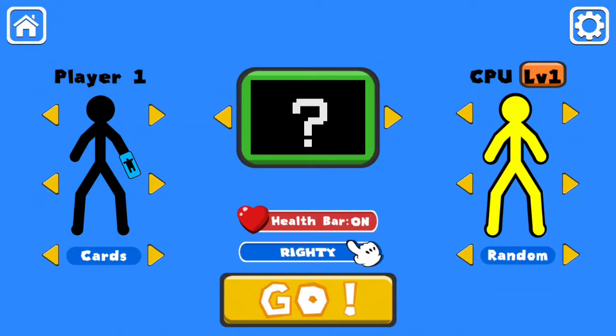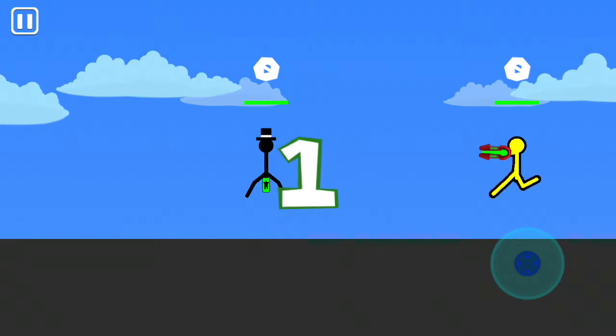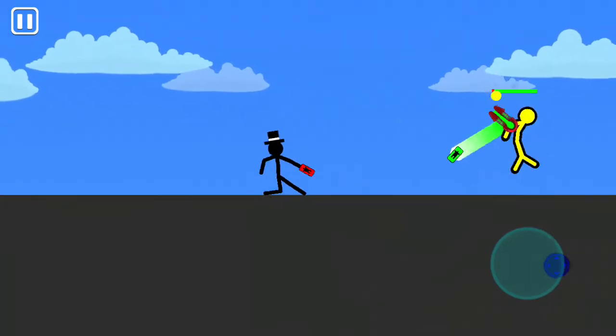I wanted to try it, and since it's cards, I want it to look like a magician, so I'm going to be playing on CPU 1, because I'm new to these card weapons. I'm not new to the game — I've played the game — but I'm new to the card weapon because it was in the new update and I don't get notifications for the update.